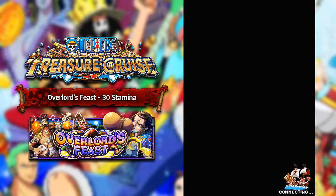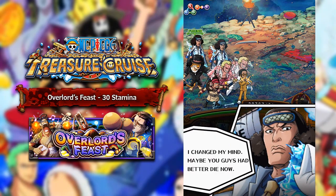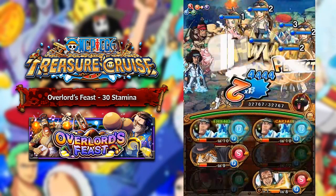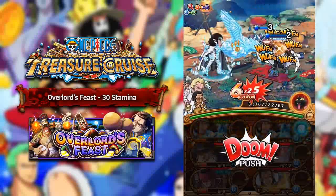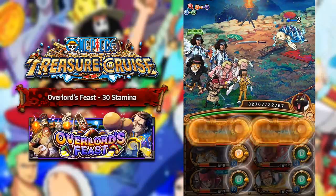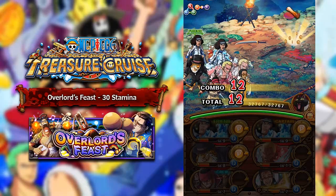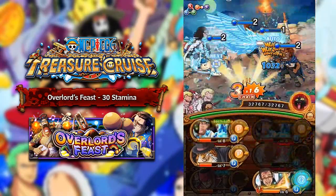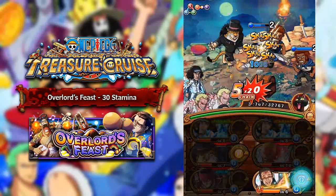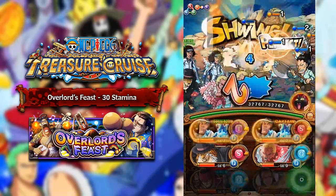So the first five stages are just really fodder stages, not too much to talk about there. On stage six is where we're going to encounter Kimono Mr. 3. Now, remember, if you are using Kuzan as a captain, you do have to make sure you're killing something every single turn. Kuzan is really good for Fortnites because the first couple of stages are just fodder, so you can take them out easily without much attack boost, then quickly stack up your attack boost to get massive amounts of attack.